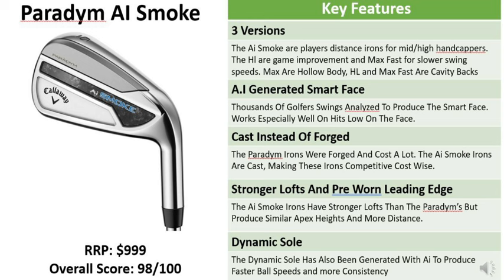We've got stronger lofts than in the 2023 Paradigms and also the Rogue ST Max. We've also got a pre-worn leading edge to help get the ball in the air and produce similar apex heights with more distance and slightly more spin than you'd expect with the stronger lofts. The dynamic sole produces more stability and faster ball speeds, tighter dispersion and more consistency. These irons also have a thinner top line so they look great at address while still delivering on consistency, forgiveness and distance. You'll pay about $1,000 for a set and we're giving them a score of 9.8 out of 10.